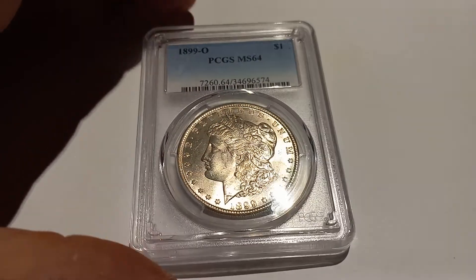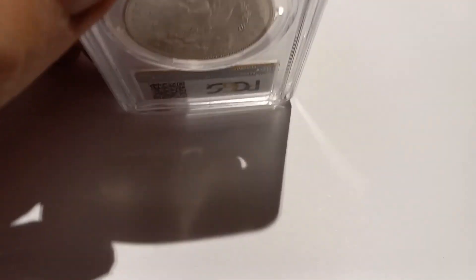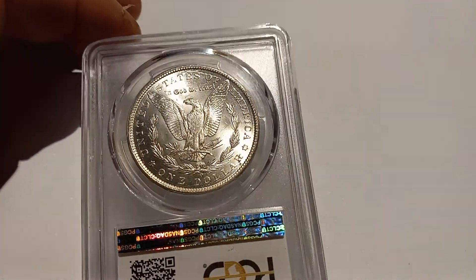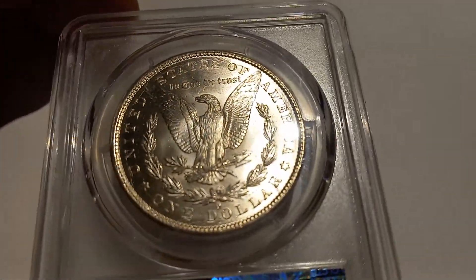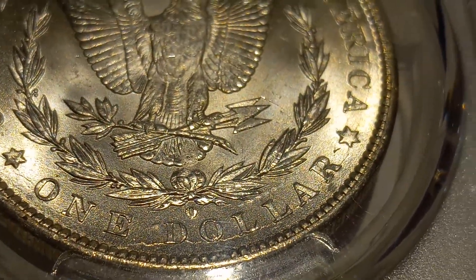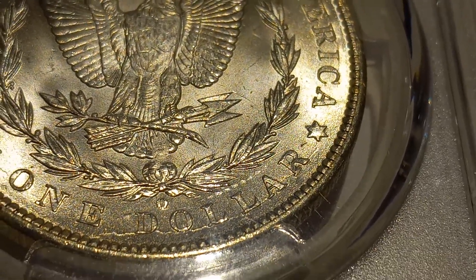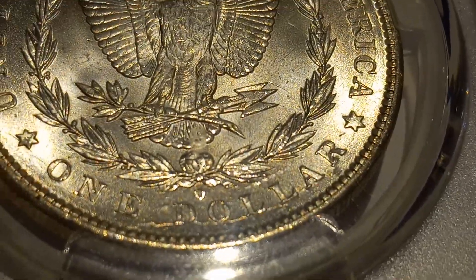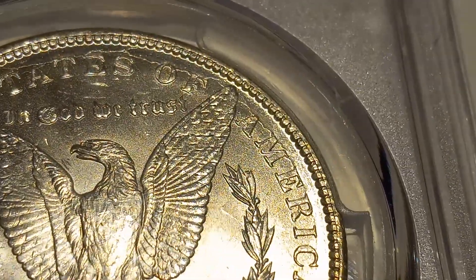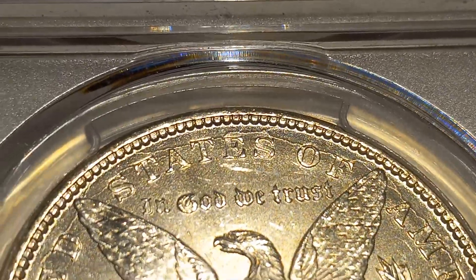I mean it could be a 65, but if I get the designation — which is not on this — if you look, I'll bring you up here a little closer. Look at the die crack. It goes all the way up around the bottom, right along the lettering. See that?